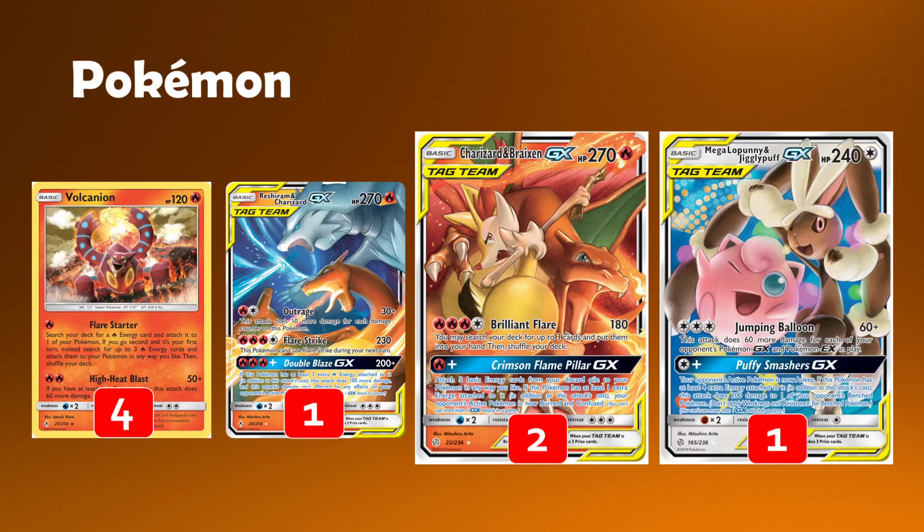Let's jump into the Pokemon. It's a very similar shell, Pokemon-wise, to just the regular Greenzard. We're going to have four copies of Volcanion. It's a fantastic starter for us, especially when we get to go second. We get to use that Flare Starter attack, attaching three Fire energy to your Pokemon in any way that you like from the deck — that's if you go second, of course.